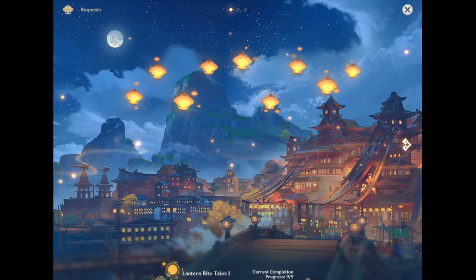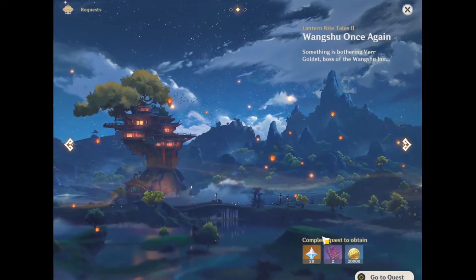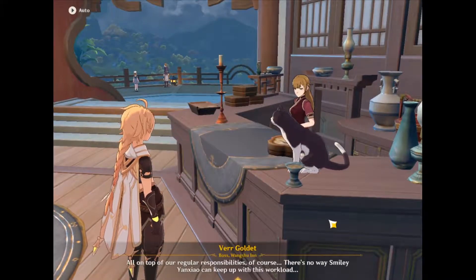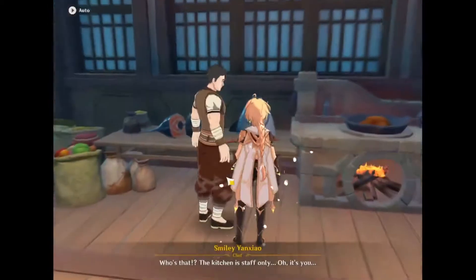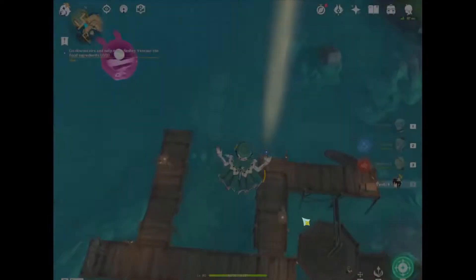Hey, Kiwi here. Just gonna go over Lantern Rite Tales 2. This is the quest you have to do to unlock all the other quests — the ones that make you run around and do some random stuff for like 30 gems each. So you gotta do this quest first to unlock those.